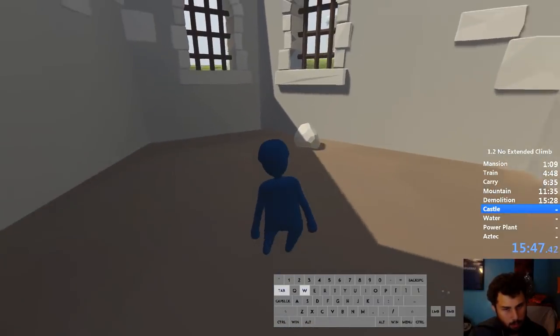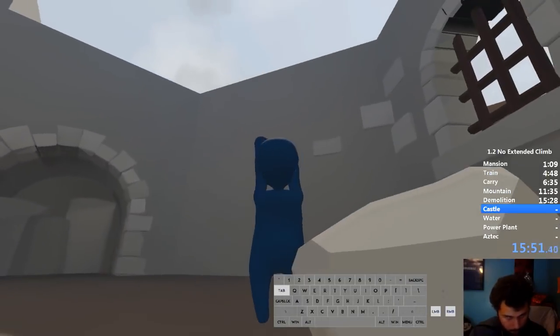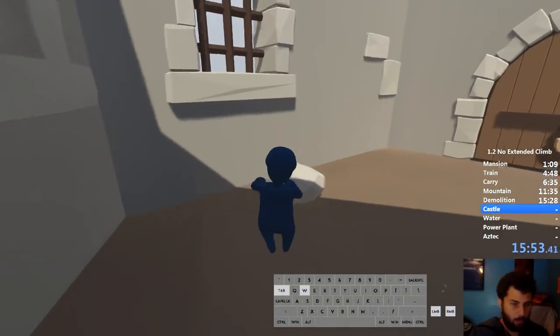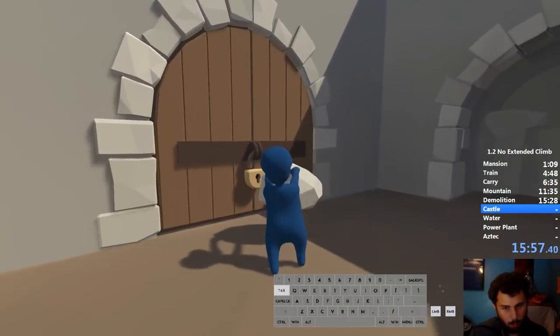Now this is Castle. For no extended climb you just go to the closest wall and leave the level. For extended climb we're going to do something a lot more fun.